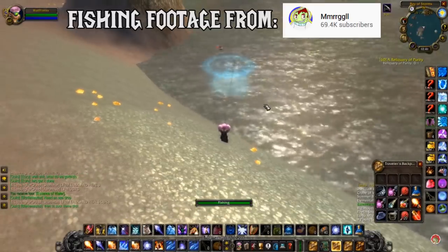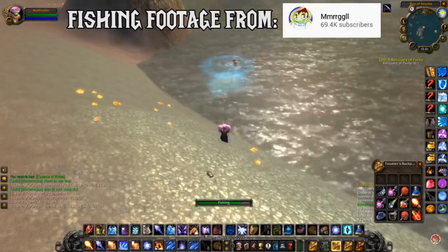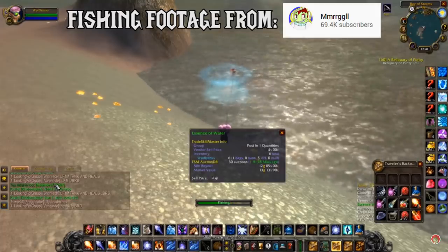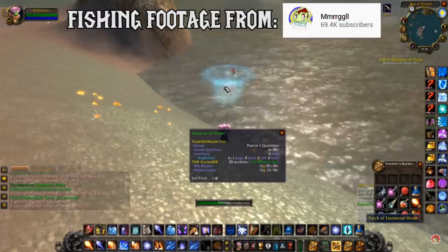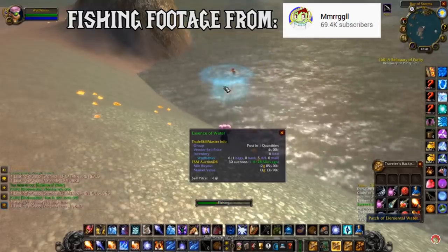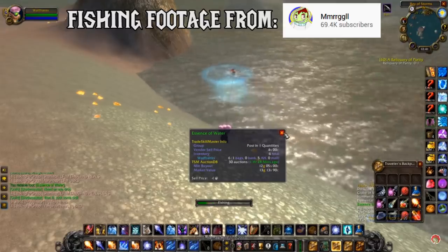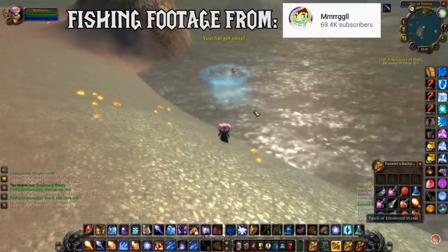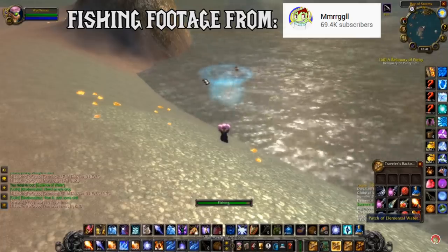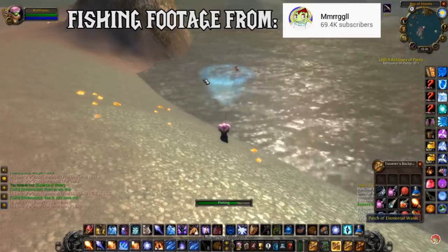Number 1 is the Elemental Pools in Azshara. This one is very profitable and will remain profitable as long as Essence of Water is expensive. Basically you run around Azshara and look for these elemental pools. To fish in them successfully you need to have as high a fishing skill as possible, so anything you can do to increase your fishing skill will help you here. Pop consumables and fish up the pools. Once you find a pool, pop your consumables and fish it up, and if you have time left on your consumables, fish up some nearby fish as well instead of looking for a new pool. Once your fishing skill buffs run out, look for the next pool and repeat.